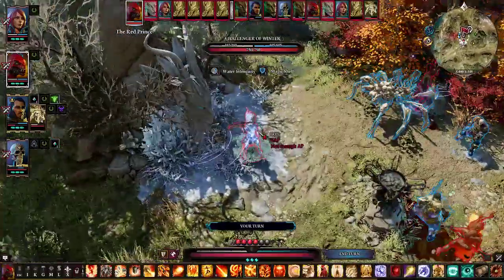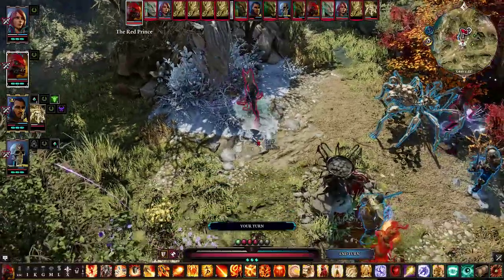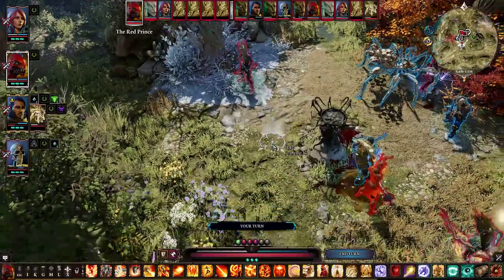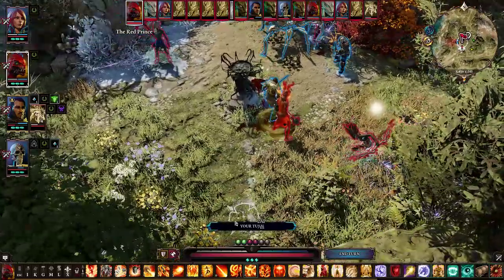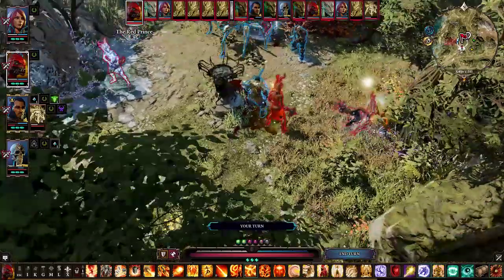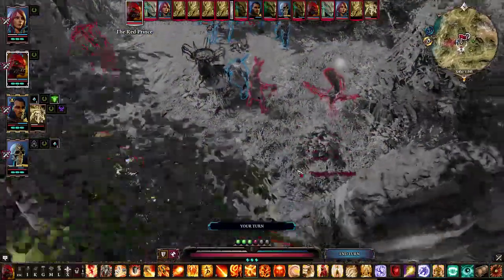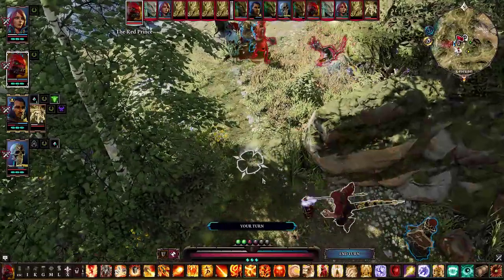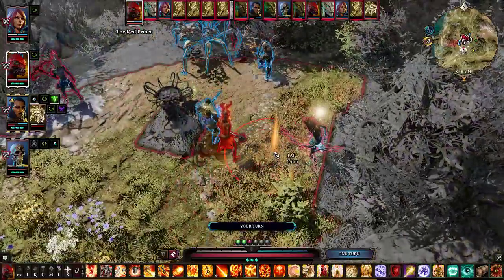Who acts next? The Challenger of Winter? How do I prevent him from hurting Ifan? What's it gonna cost me for Evasive Aura — two to move? Okay, I can disable that guy. I'm gonna have to move one out of the way — that's the problem with being hidden behind the wall. That was not as advantageous as I would've liked.